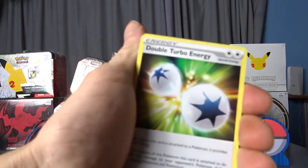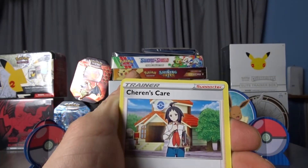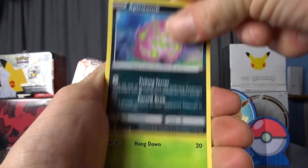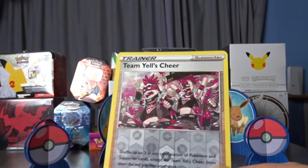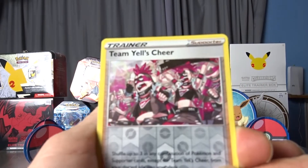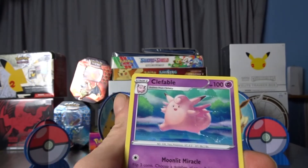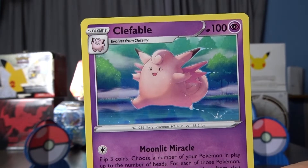We've got Double Turbo Energy, Piplup, Shiren's Care, Duskull, Corphish, and Magmarins with beautiful artwork, Spiritomb, Burmy. Team Yell's Chair instead of the annoying tongue twister of Team Yell's Towel — I always hated saying that, so that's a breath of fresh air they've made it easier. Three, two, one — Cliffable regular rare! Nothing else here. Cliffable was here in the air.